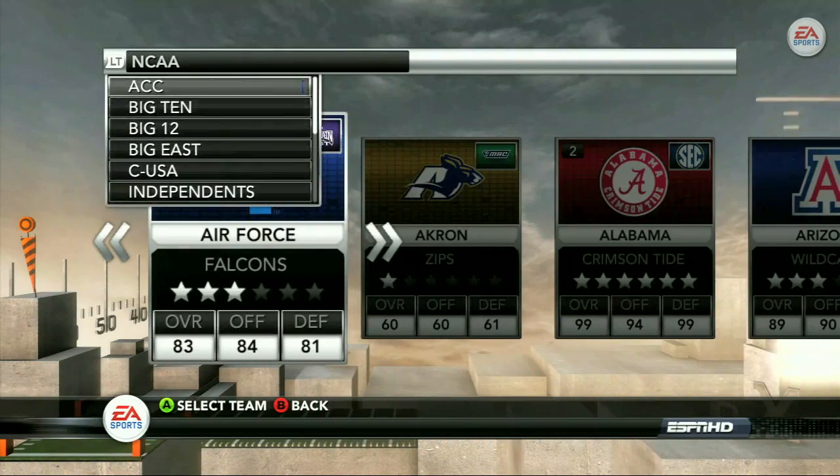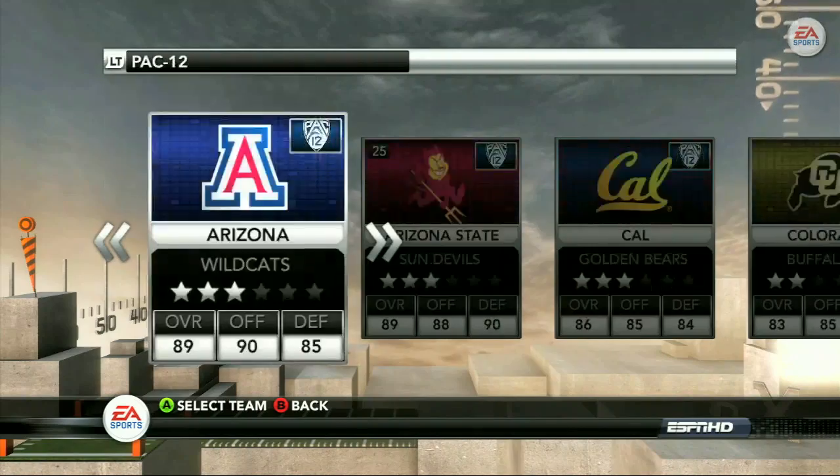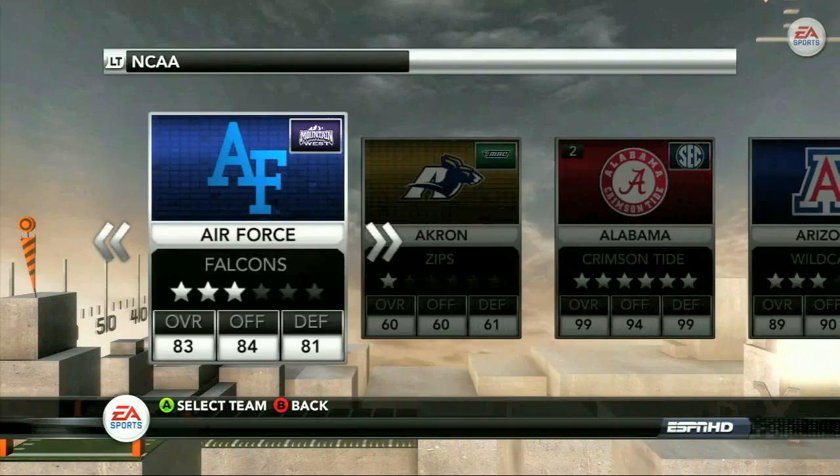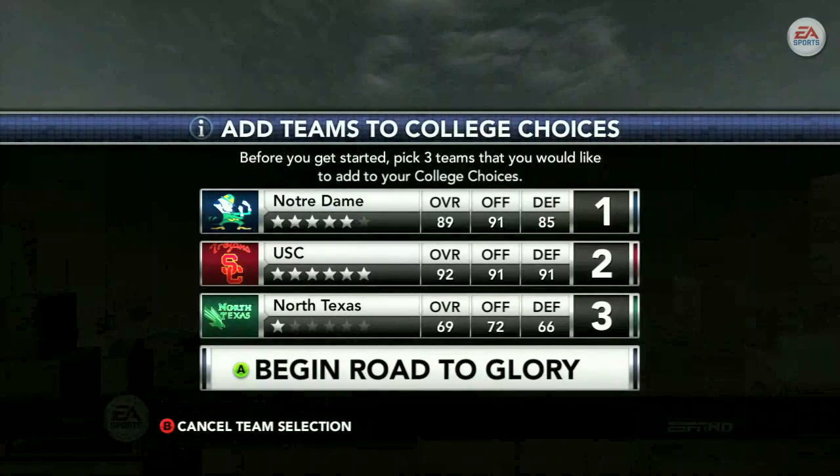Right after you've created your player, you're going to be given an opportunity to select three schools that you want on your recruiting board from the start of the season. Now it's best to select your favorite three here, as there is no guarantee that those schools will come knocking once the high school season has started.